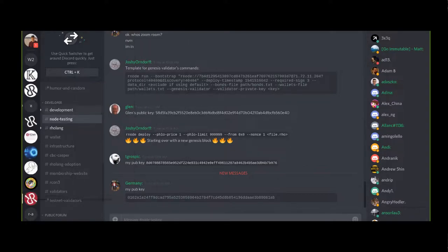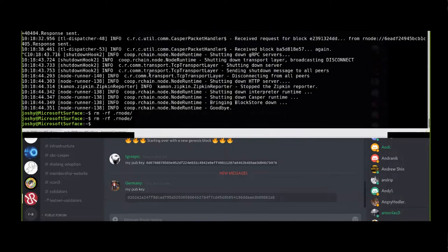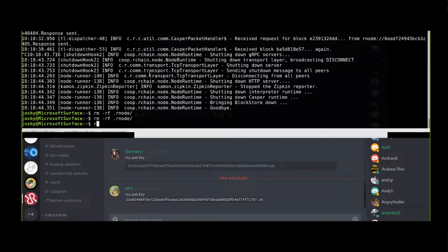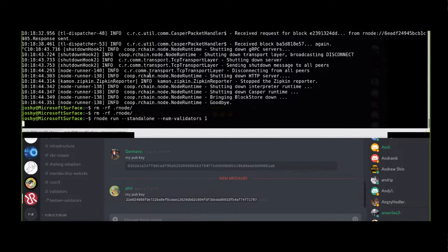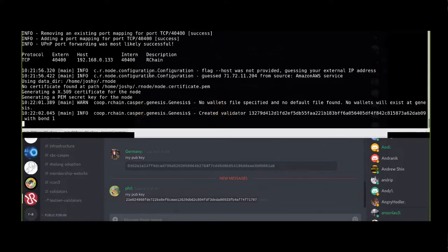Someone wants to generate their own public-private key. I'll show how to do one of those right now. So we're going to do 'rnode run standalone'. In order to generate a key pair, if you just do this you're going to get five key pairs, which is fine, but if you want to minimize confusion you can do '--num-validators 1'. The part that's a bit annoying is it spins up a whole node and does all this networking stuff.